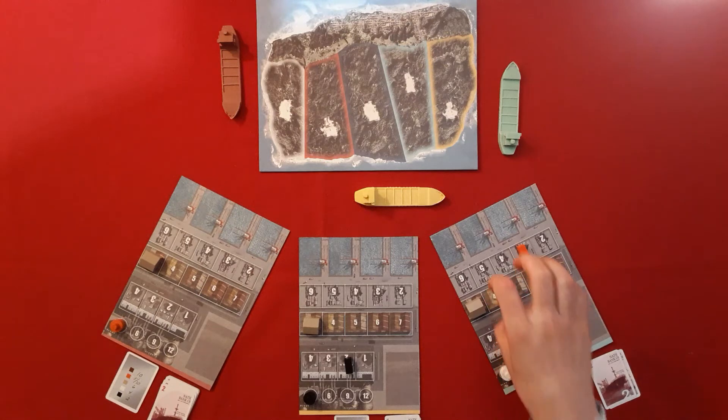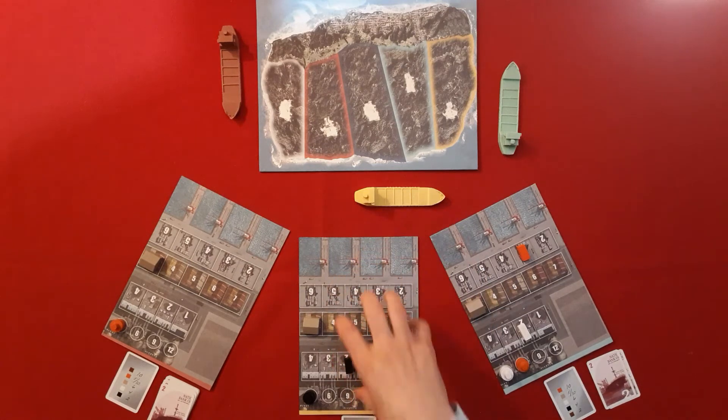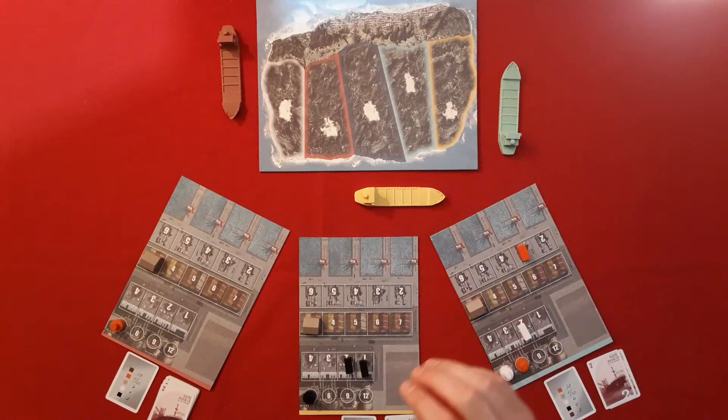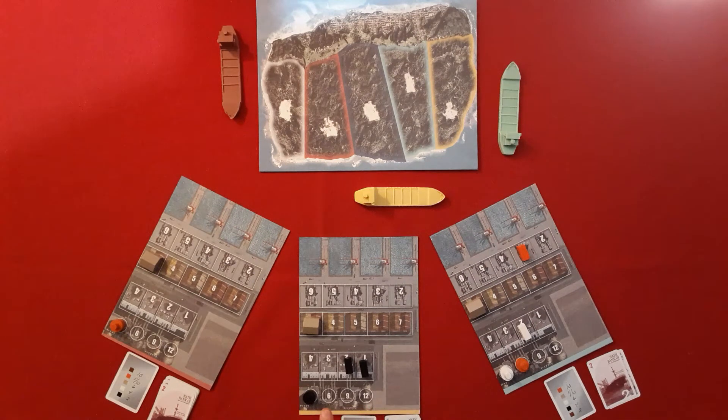That was their second action — buy merchandise for your harbor store. Over to this player with two actions. They're going to produce merchandise. They've got one black factory, that produces one black container. You have to produce if containers are available and you have capacity — they've got one factory with capacity of two. They're going to price with a little flexibility. Looking at their objective, they're after whites and blacks, so they'll probably want to value those cheap — other players will buy them, put them in their harbor store, and could then take them to the island.